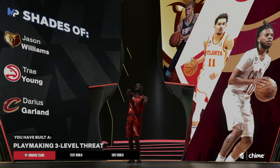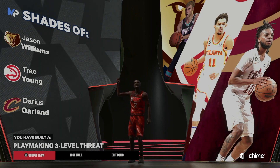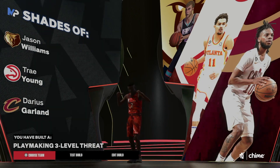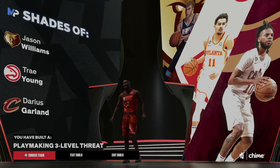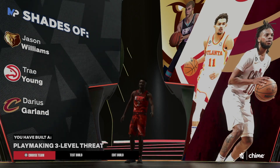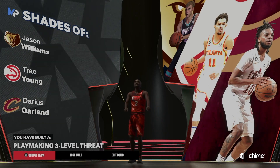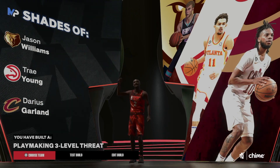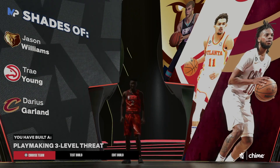Those are the two options you have. I just like to show — this will be the Kyrie build I could look at, but this is definitely Kyrie for all the Hall of Fame badges, or you can do the template. Let me know in the comments section which one you prefer. But other than that, it's your favorite old head Uncle Jimmy. I'll be back really, really soon on the banger — I'm talking about tomorrow. I'm out.